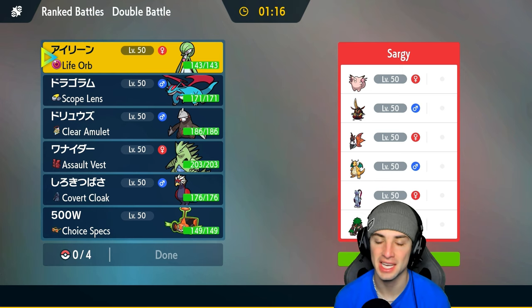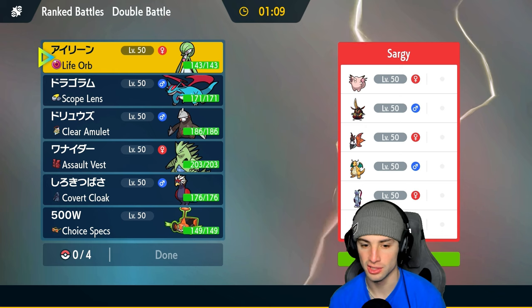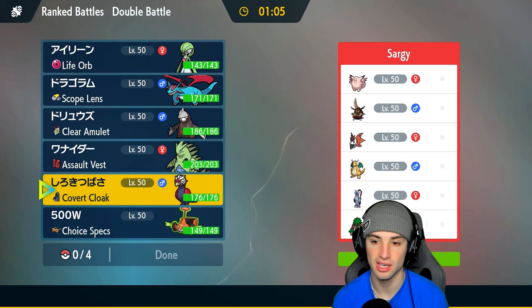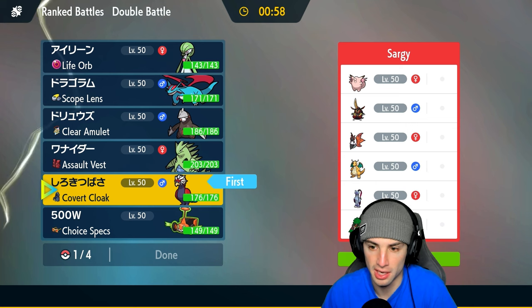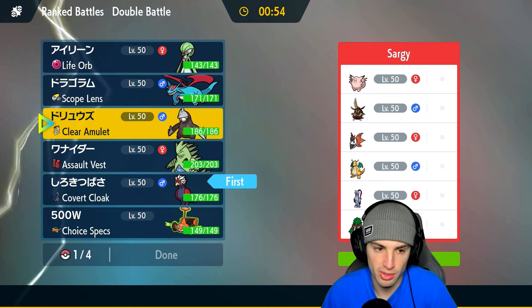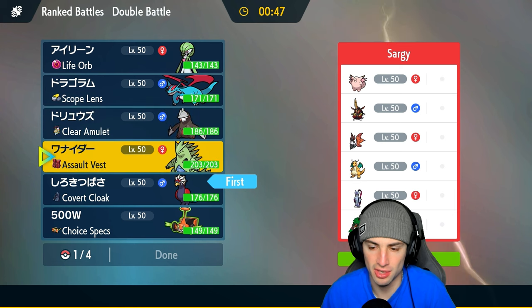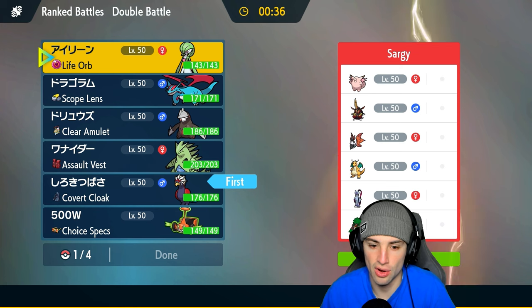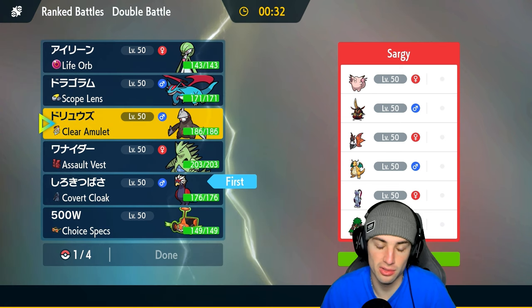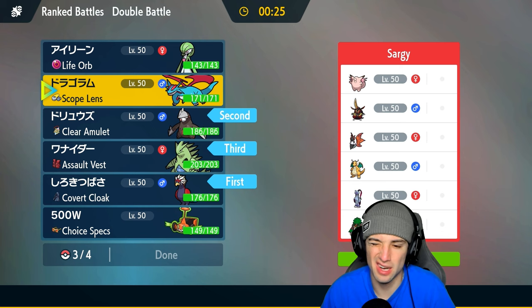Looking for our first victory against a Klefki and Farigiraf team. They also have Volcarona, Dragonite, Sneasler, and Roaring Moon. Probably Grassy Seeds on Sneasler. Braviary is a solid lead with Close Combat, Tailwind, Brave Bird, and Covert Cloak. Considering Salamence for Focus Energy plus Intimidate — but probably don't want Intimidate if they lead King Gambit. Going Excadrill lead, bringing Tyranitar and Salamence in the back.